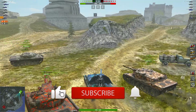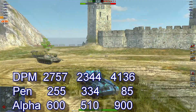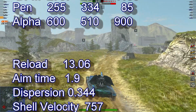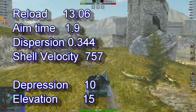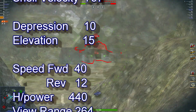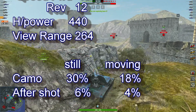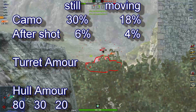Stats will soon show up. You're looking at 2757 DPM, 255 penetration, 600 alpha, reload of 13.06, aim time 1.9, dispersion 0.344, shell velocity of 757, depression 10, elevation 15. Speed forward 40, reverse 12. View range at 264. Camo: still 30%, moving 18%, after shot 6%, turret 4%. Hull armor: 80 — essentially nothing.